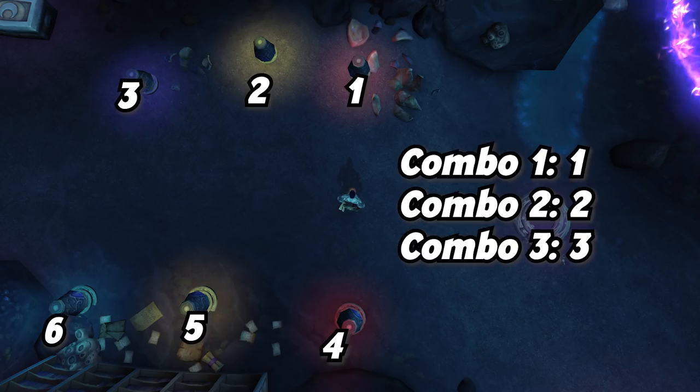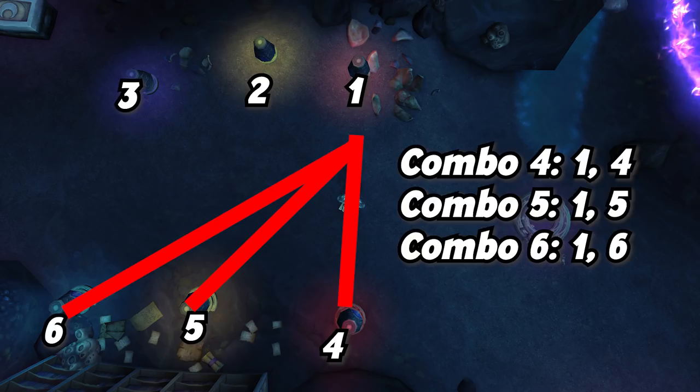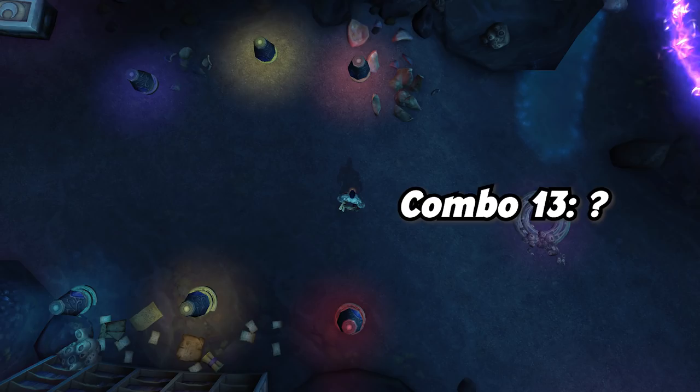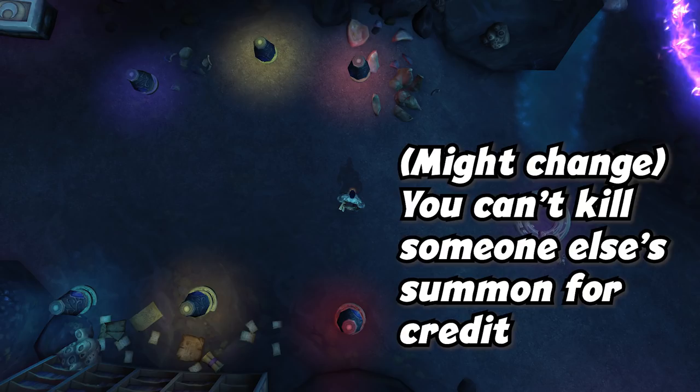Combinations 4, 5, and 6 cover all the combinations when the first crystal you choose is the red one. 7, 8, and 9 are the same thing — in this case it's just the yellow crystal. Finally, 10, 11, and 12 are for the bluish-purplish crystal. The 13th combination is something I'm still not entirely sure about — it might be an entirely random spawn, or it might have something to do with no crystals being chosen. It's hard to say, but if you happen to know, leave a comment and I'll update the description or the sticky above.